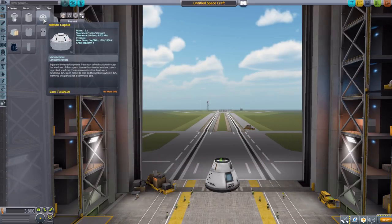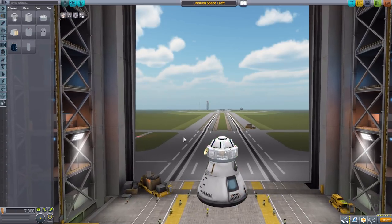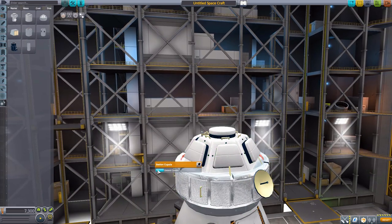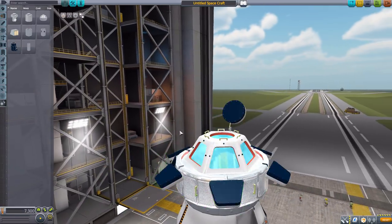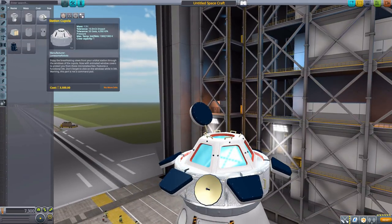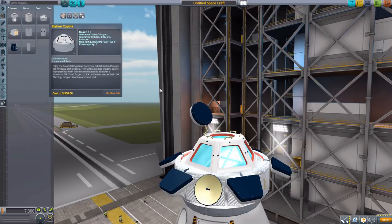The next part is the second of our four different internal views: the cupola module. It has a very beautiful internal view, and we can open it up so you can see out into the world, which is pretty sweet. Overall it's just a nice one-crew-capacity module — very fun.